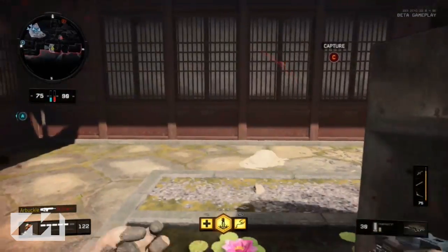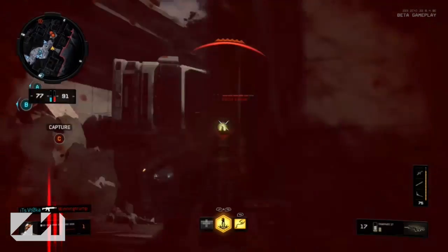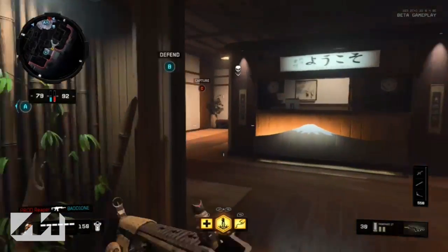I wouldn't recommend drop shotting, but jump shotting is definitely back. Boost sliding is another great way to evade gunfire — especially if someone's shooting you in the back, just keep hitting that boost slide in random directions, zigzag, and you'll be able to get away.